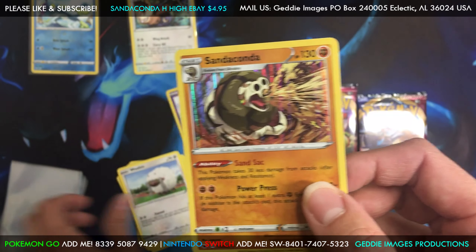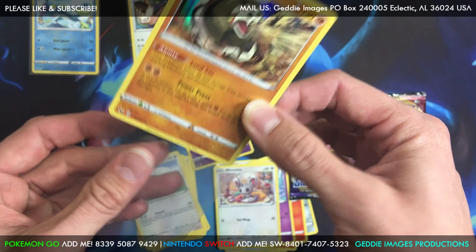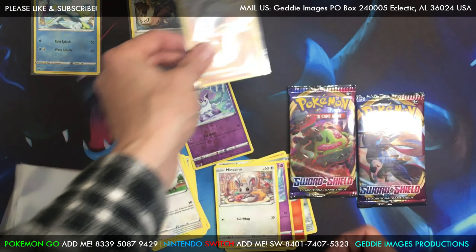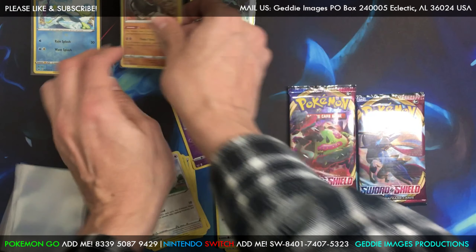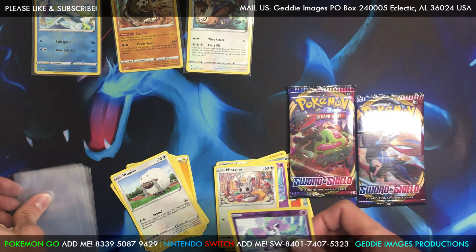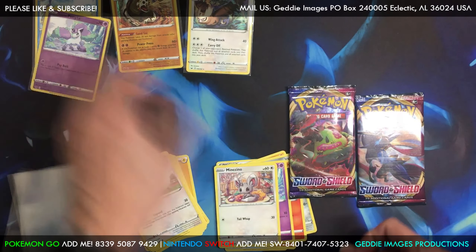This holo pattern reminds me of some of the older sets. Was it Black and White? Kind of looks similar. I'm not too sure though. I have a few of those laying around from way back when I used to open those sets.